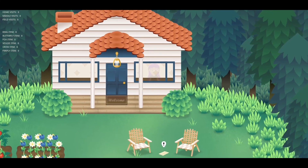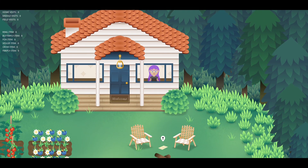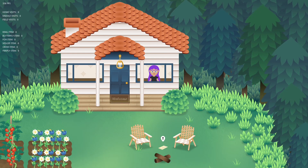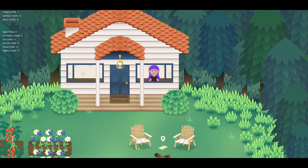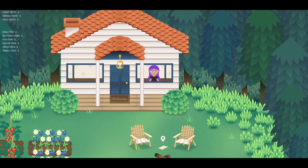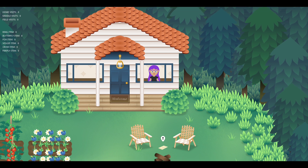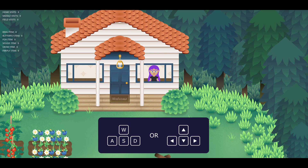I've added a letterboxing effect to the game to indicate to the player that there is a cutscene taking place. There's no full-screen video or anything like that — all of the cutscene-type events are in-engine. I thought adding the letterboxing would be a cool effect that signals to the player that a cutscene is happening.